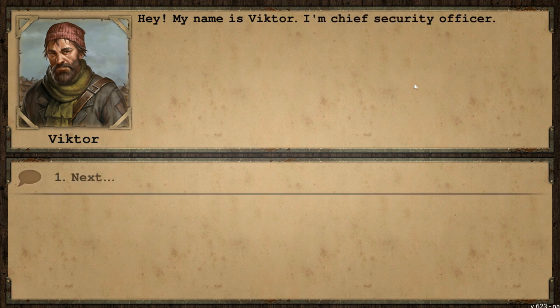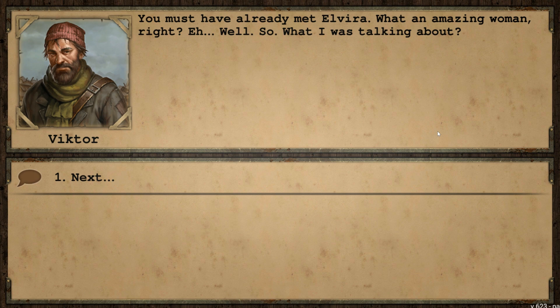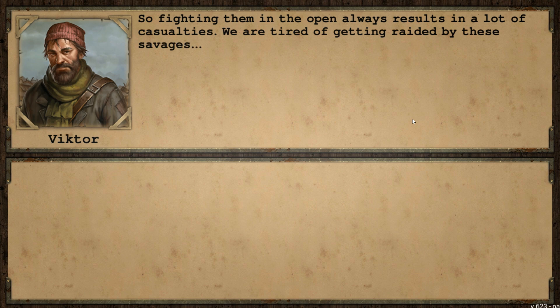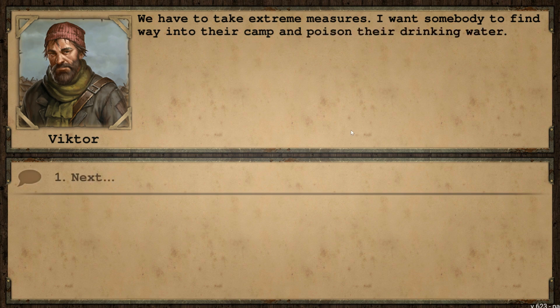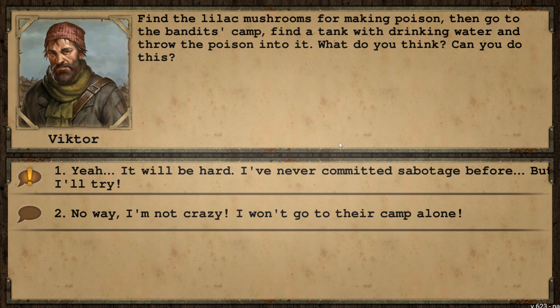Let's go to Victor. He introduces himself as chief security officer and immediately brings up Elvira — 'What an amazing woman, right?' Clearly not focused on his town. He then explains there's a bandit camp nearby — armed and totally crazy. Fighting them in the open always causes a lot of casualties. We are tired of getting raided by these savages, so we have to take extreme measures: get someone to find a way into their camp and poison their drinking water. Find lilac mushrooms to make the poison, go to the bandit camp, find the water tank, and throw it in.